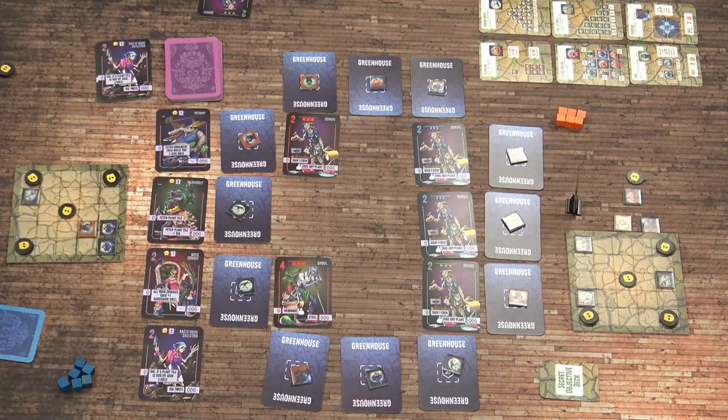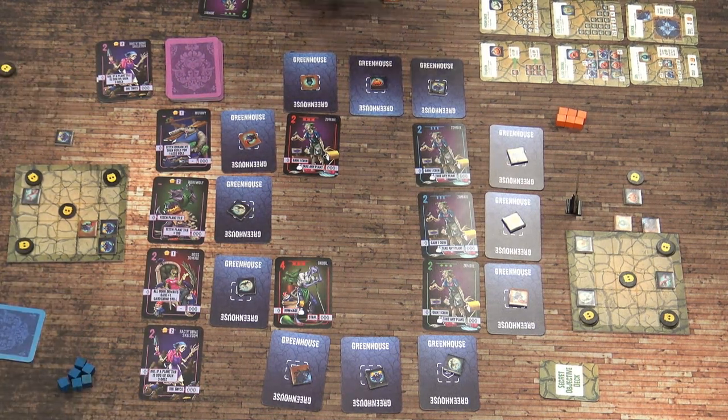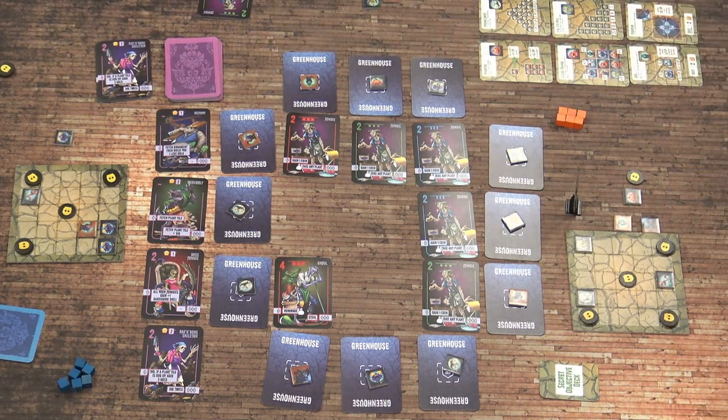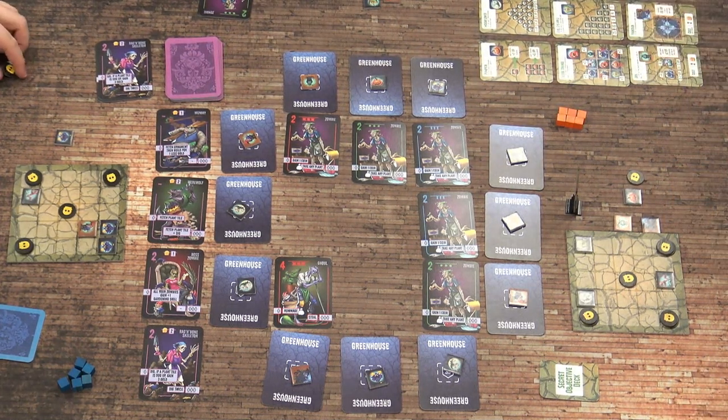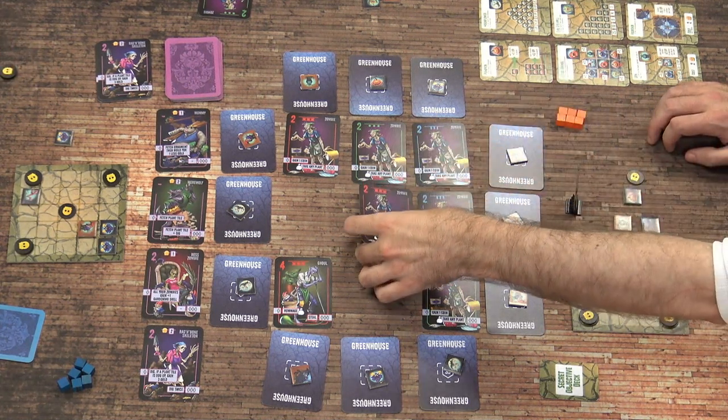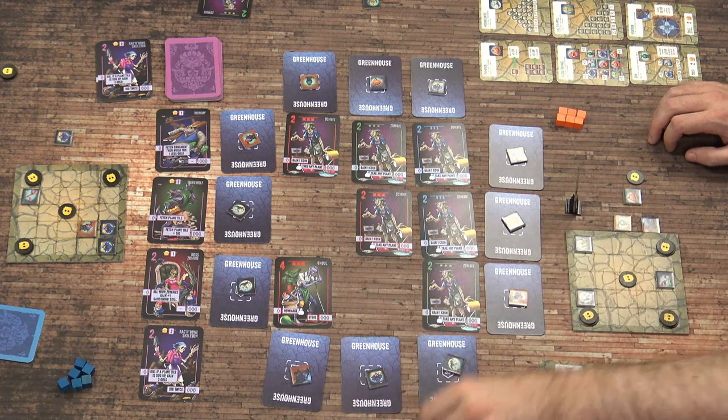I'm just going to go ahead and place a zombie in there — a lovely zombie. I'll do the same — bag me up please. Thank you. And I'm going to be very cunning here and place my other zombie here, so I gain another coin.